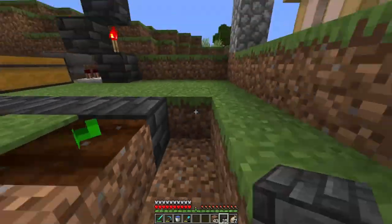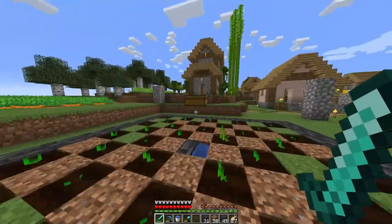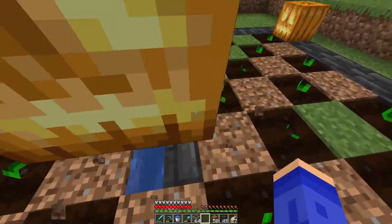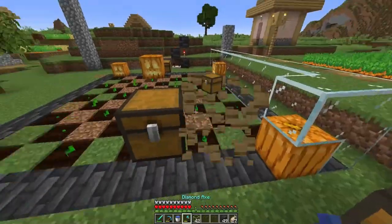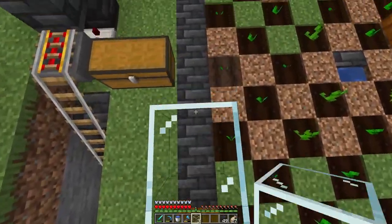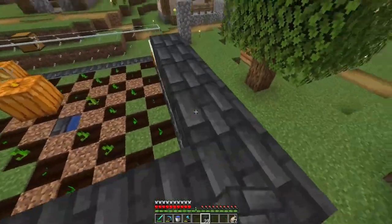Around the block with some deep slate tiles. As you can see it's coming along nicely. Now we are gonna take some glass and some lanterns and place them down like this. You can use any light block you want, so it doesn't need to be a lantern. The chest was in the way so I had to move it. More or less you just need the redstone part and you've got an automatic farm.